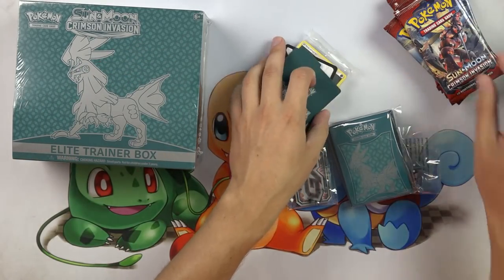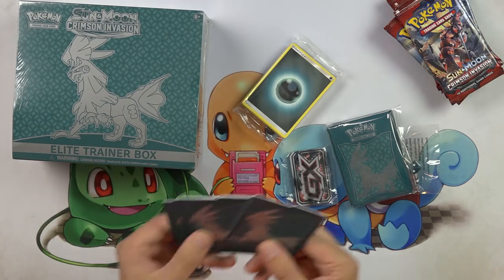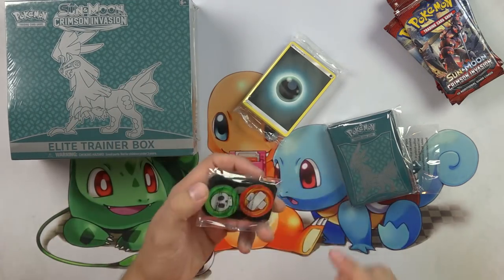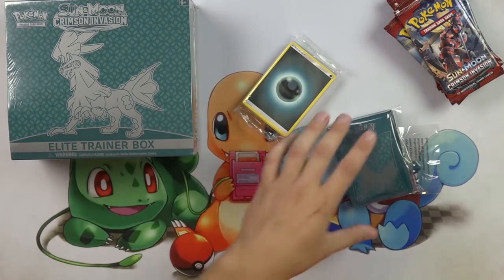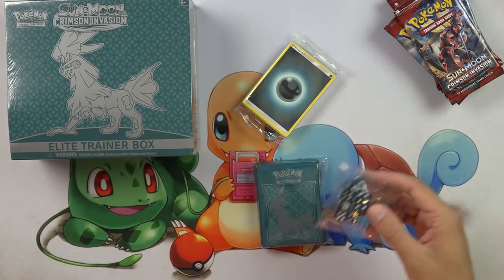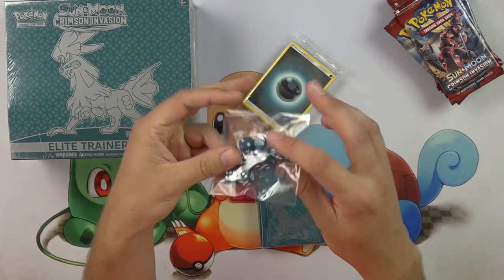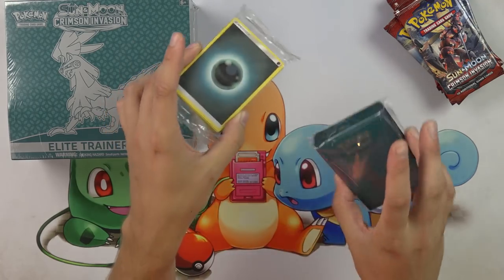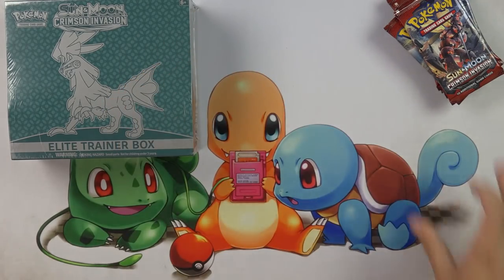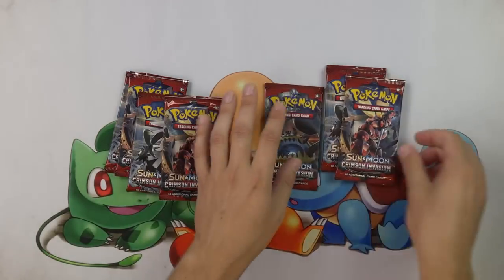With the Elite Trainer Boxes, sometimes Pokemon messes those up. We've got some dividers, a GX counter — very cool. They started making those red ever since the Ultra Beast became a thing. We've got the dice, the energy pack, and those Silvalley sleeves. Let's see how we do on the first one here.